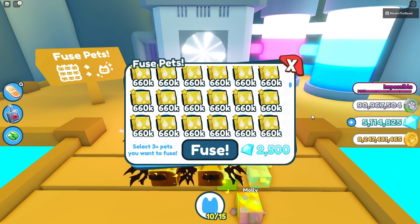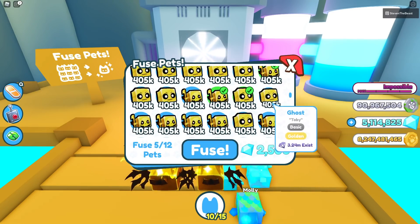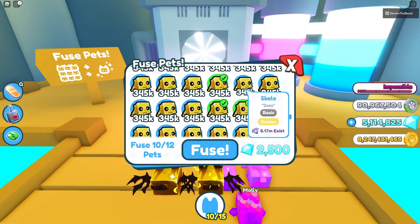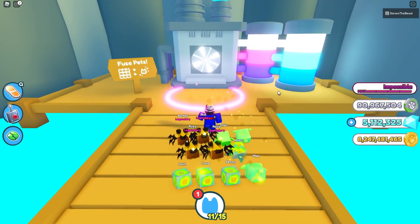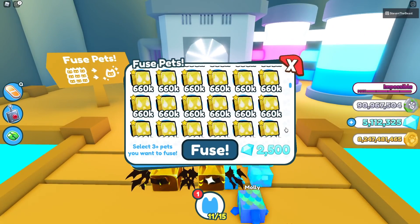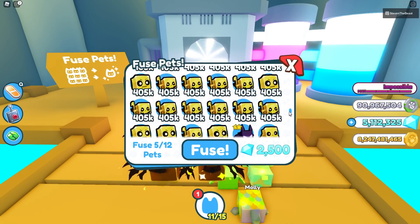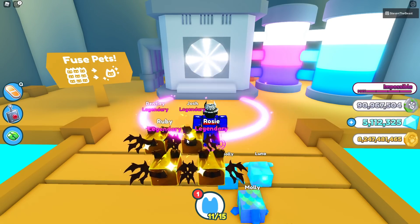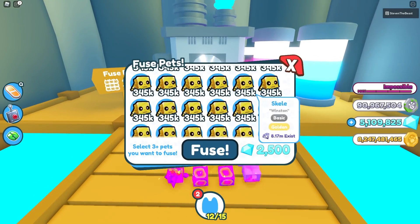Let's try the 2-4-6 method again — 2 of these, and go all the way to the reapers and ghosts, 4 of these, and all the way to the skelly section — 6 skellies. Fuse — and we got another rainbow. We're getting really unlucky today, but it's all good. Maybe it's time to try the 5-6 method again — 5 will-o-wisp and 6 skellies. Fuse — we got another rainbow. We got 7 rainbows in a row. That is very unlucky.